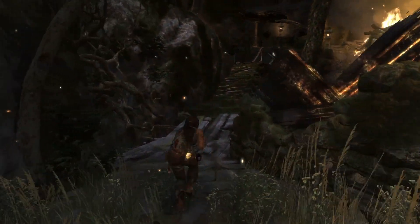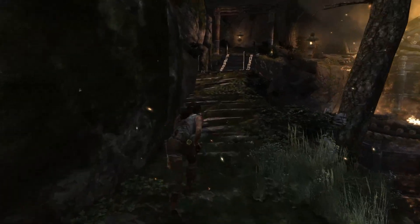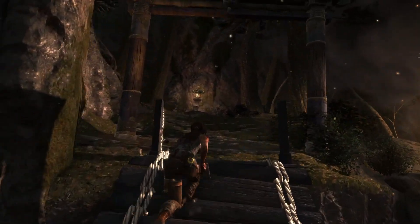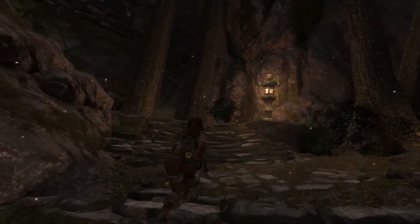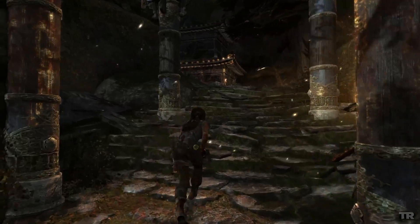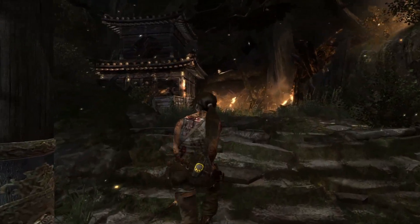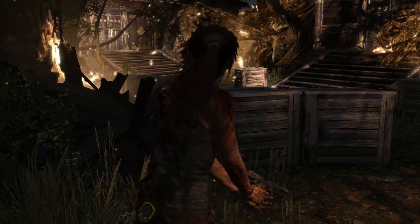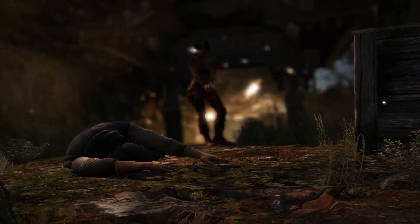We start off the benchmark just by running across these two bridges right here. Just check out the tress effects on our hair — there's nothing else really going on at this part of the game. Right when we come around the corner up here through the arches, she'll start walking, and then this leads you right into a cinematic. The cinematics in this game are done actively within the engine; they're not pre-rendered, so there's no need to worry.